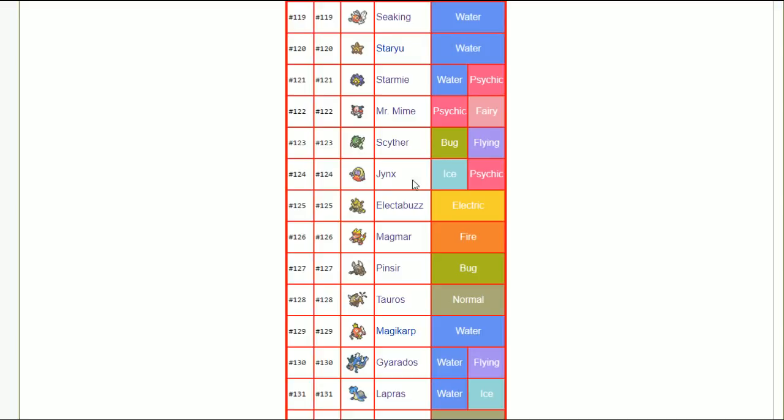Electabuzz — jolly nature. It's at 105 speed so you want that 105 physical or special electric presence. Magmar — modest is best, doesn't have a lot of useful defenses or speed. Pinsir — pretty much only mega Pinsir, so jolly nature. Tauros — jolly nature.